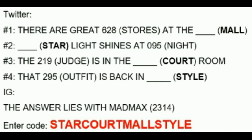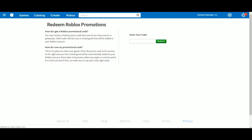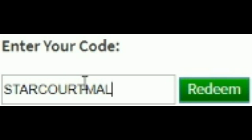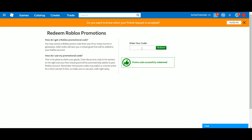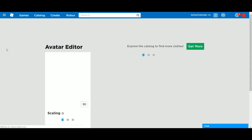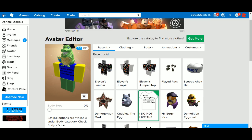Using the code 2-3-1-4, you get 'star quartz maw style.' Go to roblox.com/promocodes and enter 'star quartz maw style' — that's another code which gives you Eleven's outfit. You can get the whole thing to wear.